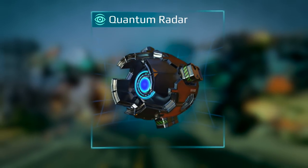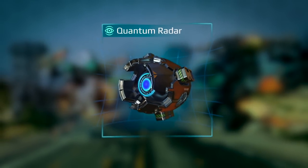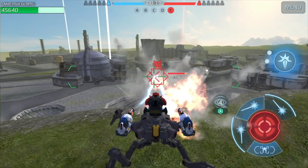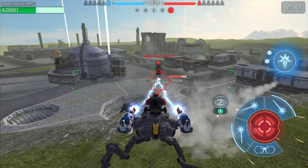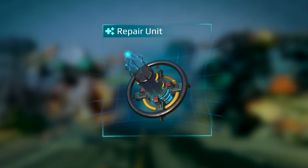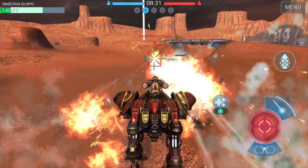Quantum Radar allows you to target enemies through stealth. Take this module to hunt Spectres, Mercuries, and other robots that use stealth.